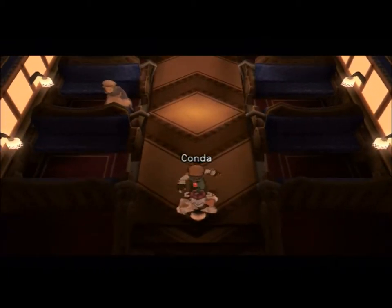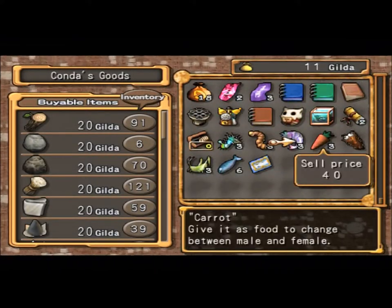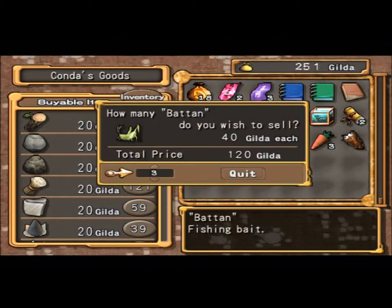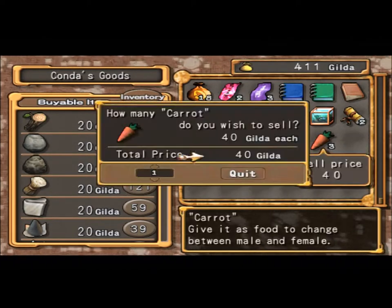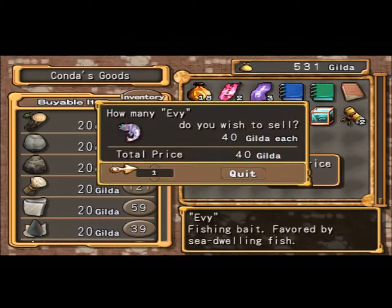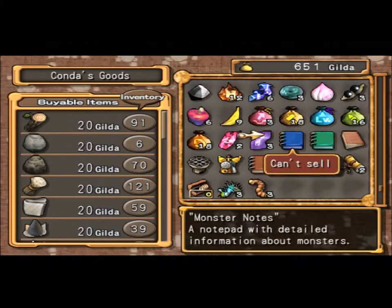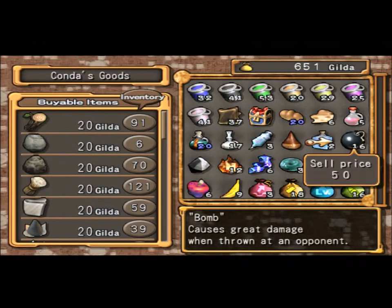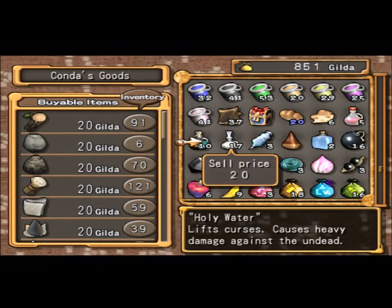Come down to this guy. We don't need all this fishing bait. I don't think I'm going to do much fishing anymore. We're going to keep those two. We're also going to sell — I have 16 bombs, why do I have so many? We're going to sell half of those.